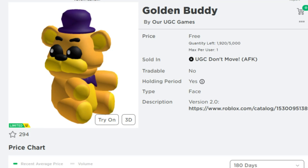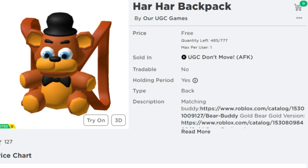Let's head over into the catalog to see how many are still remaining to claim. The Golden Buddy still has 1,920 available to get, and the Ha Ha Backpack has about 485 of these still available to get.